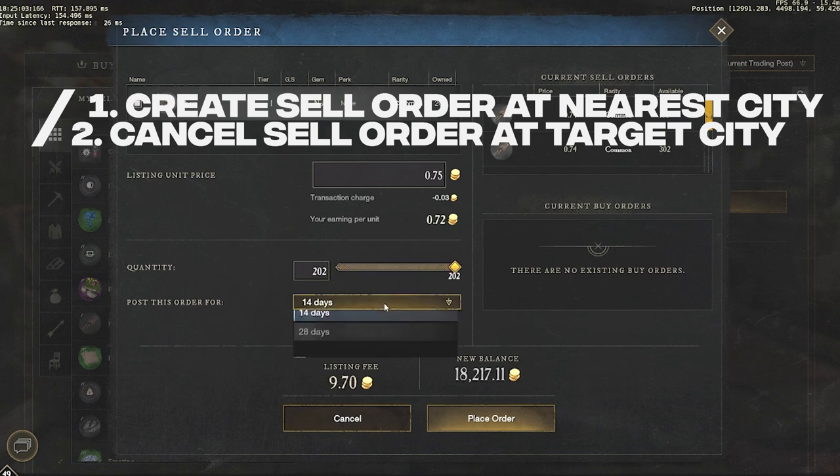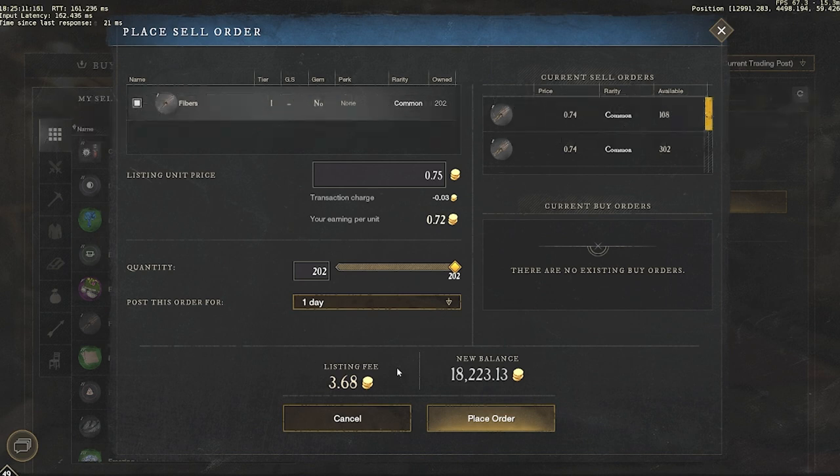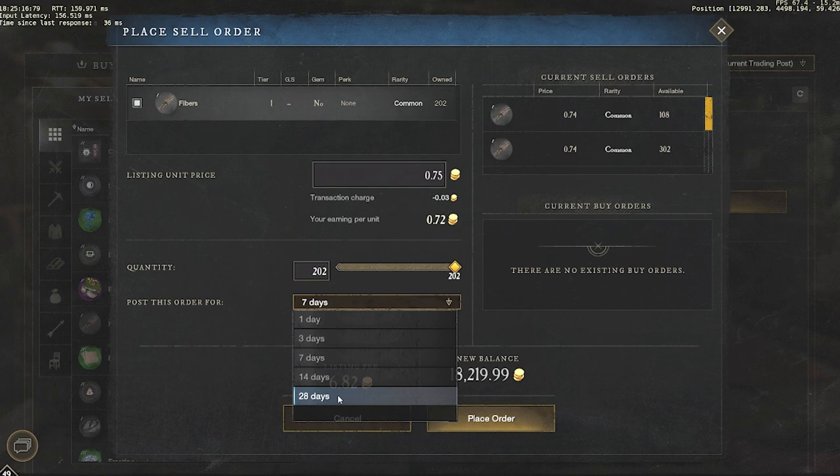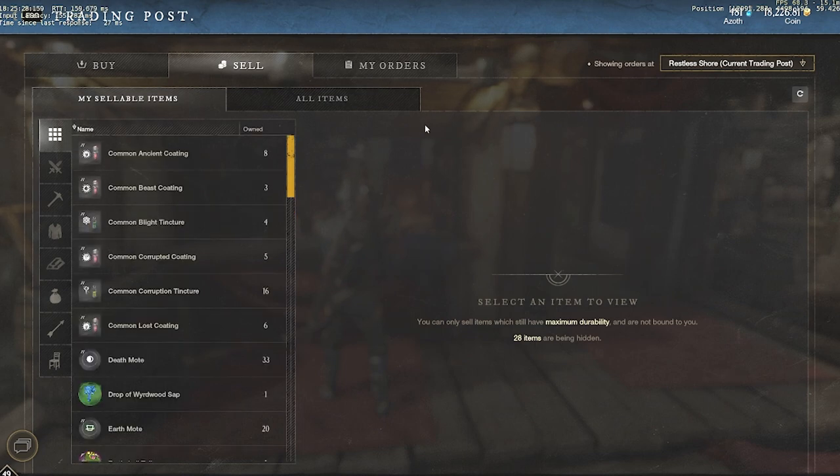Put all your resources in there, and most importantly, change the listing duration from seven days to one day. The listing fee changes depending on how long you list it, so since we're just using the trading post as interim storage, one day is enough. After placing the order, go to your target city.